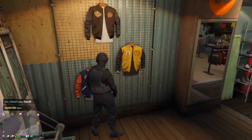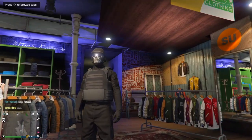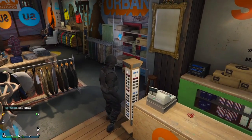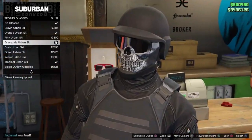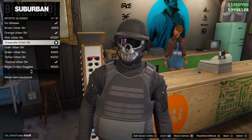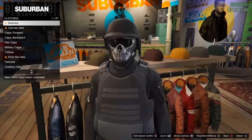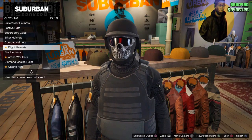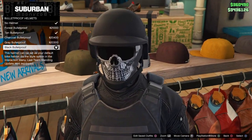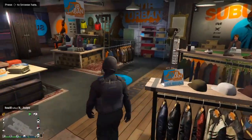Now we just need to make the mask. To get the mask, start by buying the glasses — you can't buy glasses at the mask store anymore. Go to Sports Glasses and buy the Grayscale Urban Skis, number 5 out of 37. Then head over to hats and buy the Black Bulletproof Helmet — pretty sure most of you already have it, it's used in most modded outfits. Now fly over to the mask store and head down to Ski Masks. Buy the Black Skull Tight Ski, number 8 out of 79.